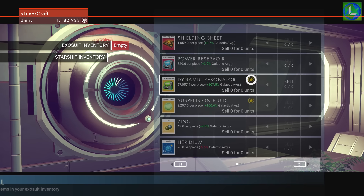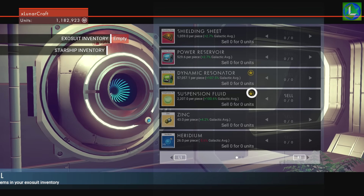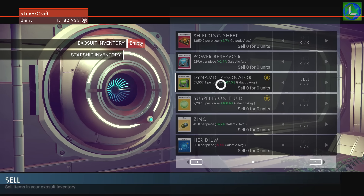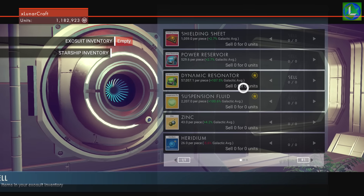So what you want to do is go around and find a galactic trade terminal that has dynamic resonators with a little star next to them. You can do this with any item in the game that has the star next to it, but I found that the dynamic resonators are actually the best because not only do you get a huge amount of money for them, but we have to buy them from other traders and sell them back here, and they usually have quite a few in stock.